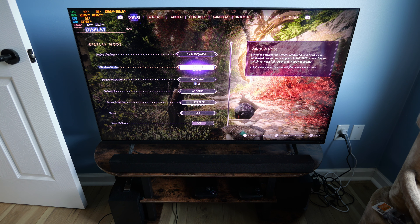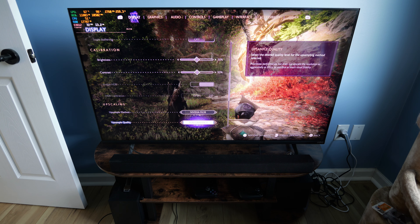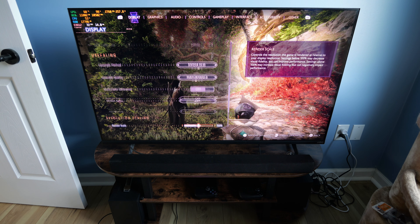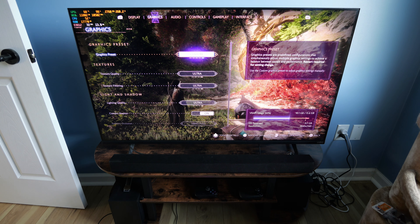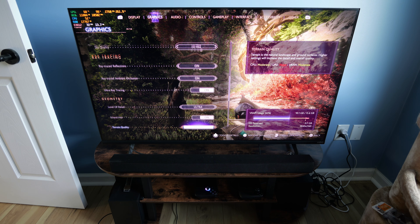Here are the DLSS settings I decided on. I have decided to go with Performance mode. I don't generally like to go that low, but I was watching the FPS and it was like, okay, well even Balanced might drop under 60 here and there, but Performance will probably stay over 60 a majority of the time — keyword being probably. Other than that, we got everything else still on Ultra, we still got ray tracing on, and I do not have frame gen on.